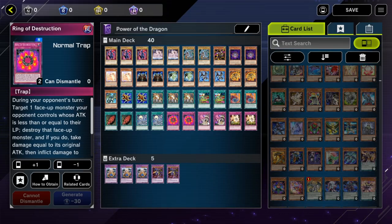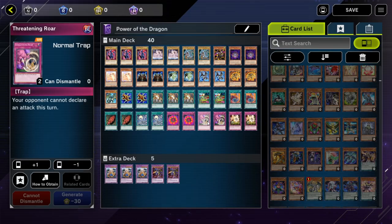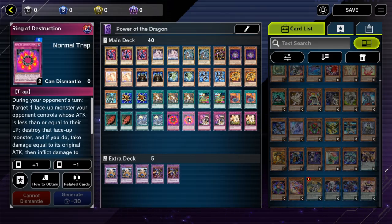Trap cards all do different things. You can activate them whenever there's a certain trigger at the right time, depending on what the card is. There might be a card that says 'when your opponent does something, do whatever.' And when your opponent does that, it'll pause the game — basically it's your turn for a second — and you choose whether you want to activate it or not. That's generally what trap cards do, though there are a trillion different ones with different triggers.